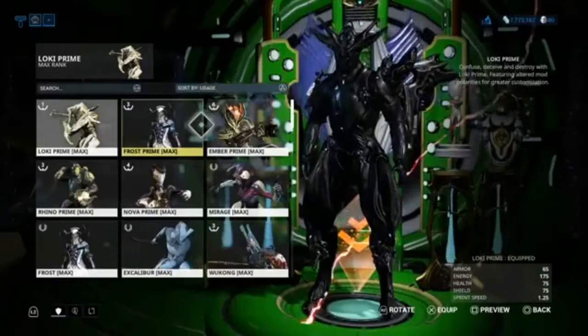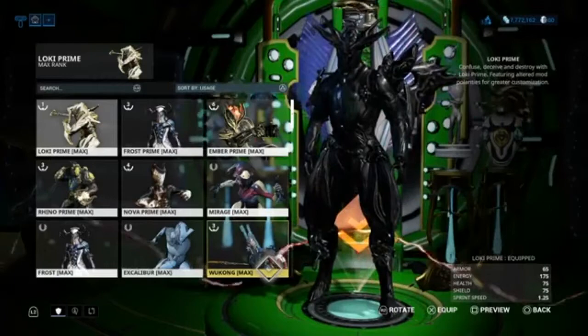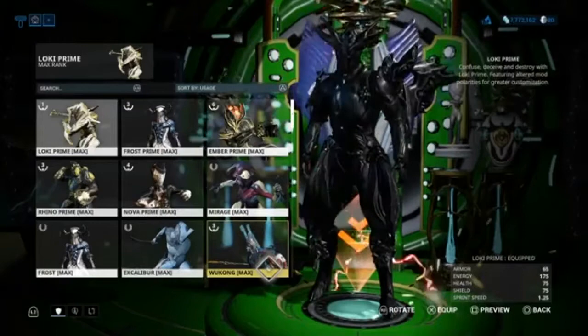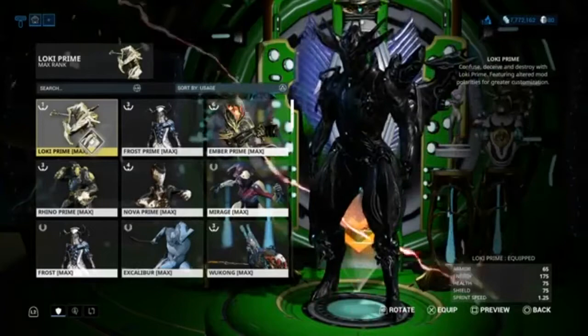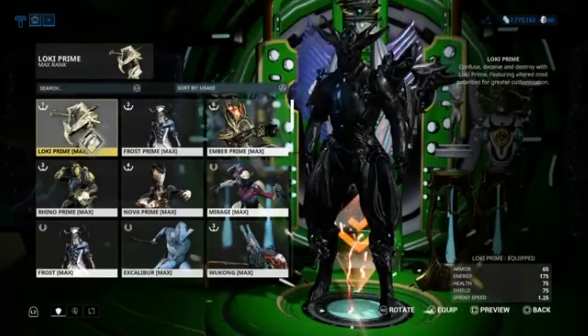Now let's talk about what warframes to use. The two best choices in my opinion are Wukong and Loki Prime. Wukong has insane survivability, won't run out of energy, just can't die, and his Primal Fury does a ton of damage when used correctly — great for this, you don't have to worry about dying. Loki Prime is actually my most used frame on my profile because of spending so much time kuva farming, almost solely using Loki Prime.